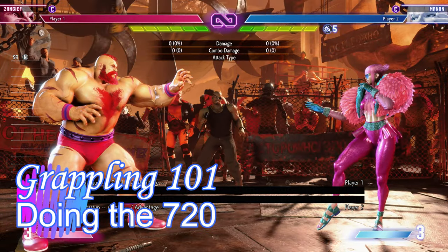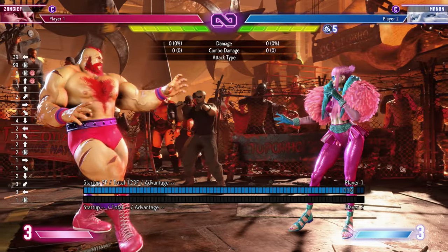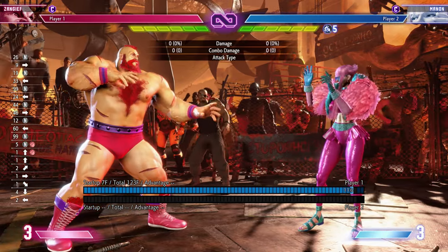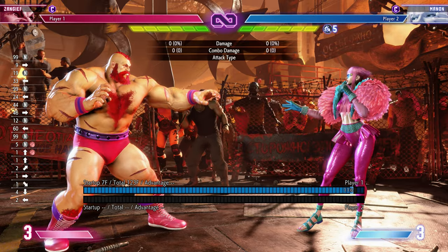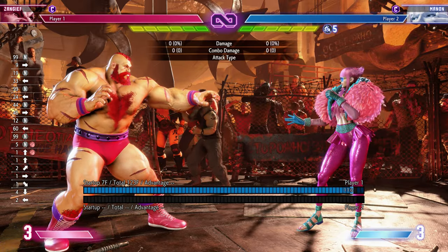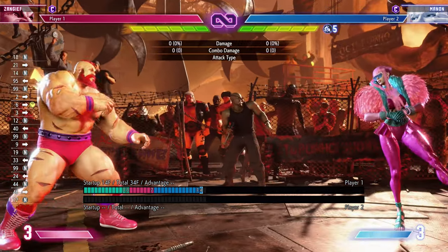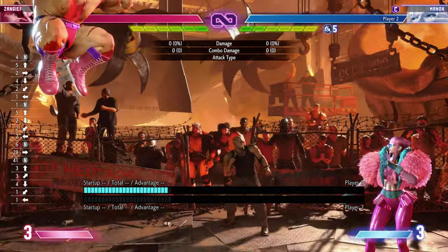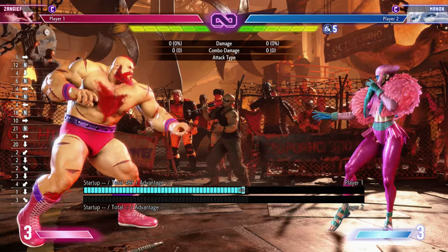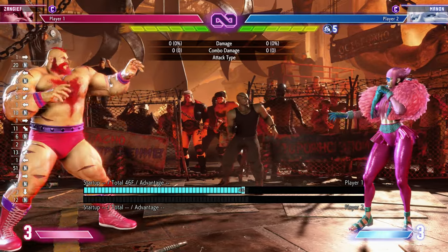Now for something a bit more advanced — Zangief-specific, since he's the only character in the game with a 720 super. How do you easily do a 720 super standing? Well, go pick modern Zangief. There are very few people in the world that can do a standing 720 consistently. For everyone else, you hide it in the buffer. The 720 motion does require a proper 720, but it allows some sloppiness — diagonals in place of cardinal directions. A regular pile driver requires back, down, forward exactly, while a 720 will accept diagonals.